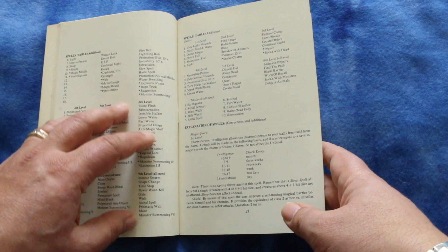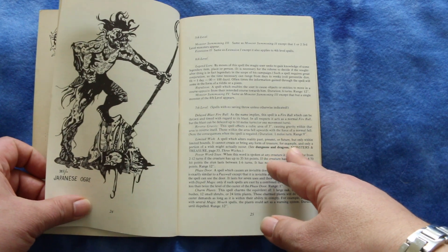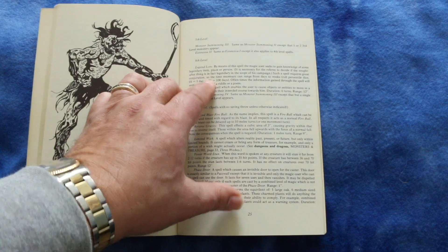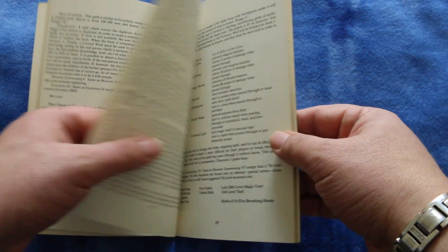And a spell table for second and third level spells. And here's some additions — a Japanese ogre. It's got some fifth and sixth, seventh level spells to eighth level. Quite a few in here.